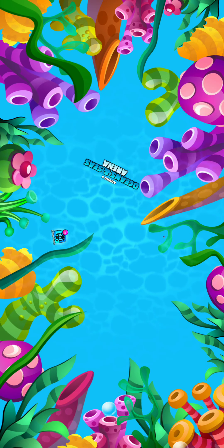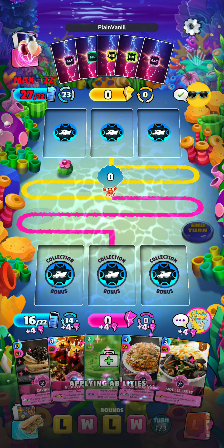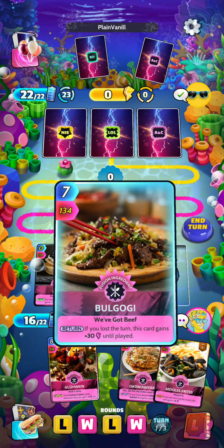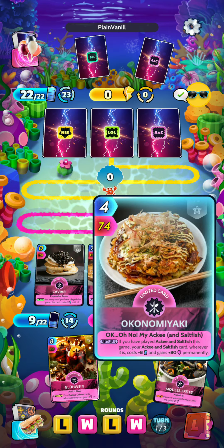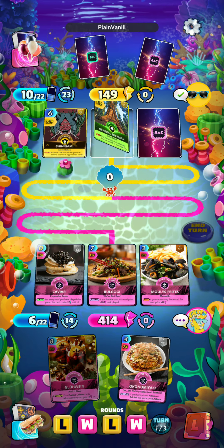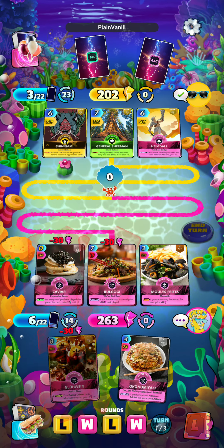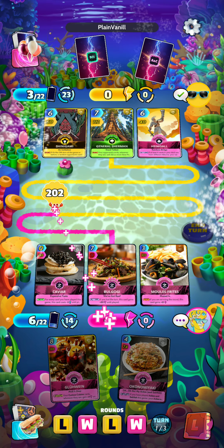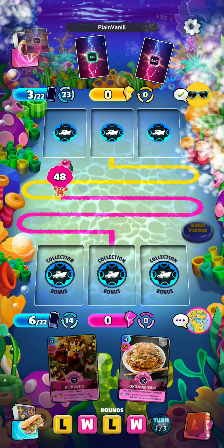Let's keep going — Round 3, Oceans and Seas Arena. Getting our boosts to everything. We will play the Caviar, we will play the Bulgogi, and I think we will play Moles Fruites for 414. There is the opponent's Shinigami again, doing work. But it looks like we still pull ahead in the turn. The opponent has the Heimdall, but we still have our Gelwyn waiting in the background.